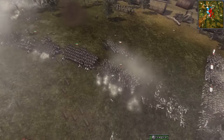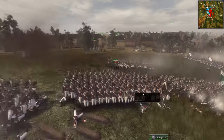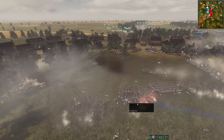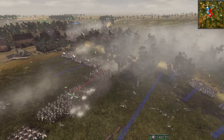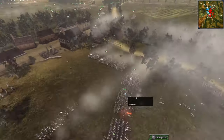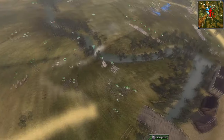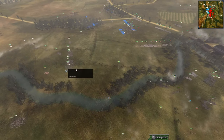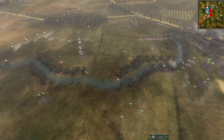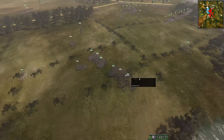I feel like they could have done something different - they have some really good units, but instead they're just going to get flanked. That's a pity. Well, that Russia army's dead. We do have a Prussian-slash-Swedish force plus a massively weakened Prussian army here. Hopefully they're going to fall back rather than stand on this side.